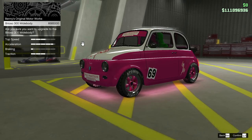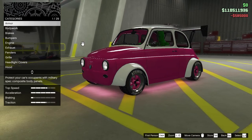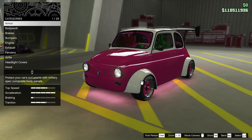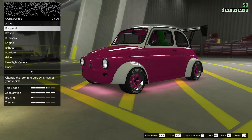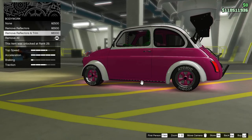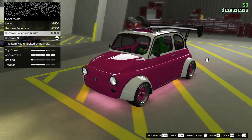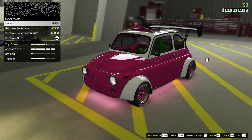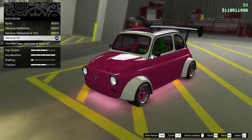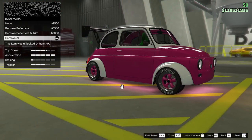Widebody — am I sure? I am. I have to reselect the livery again. Well, we can do that. The armor's still there. Body work — remove all, remove reflective fin. The wide body takes everything away by default. As a racing car, remove all would be the thing to do.